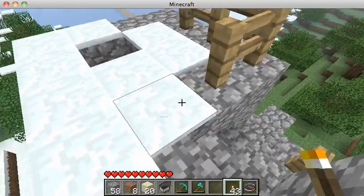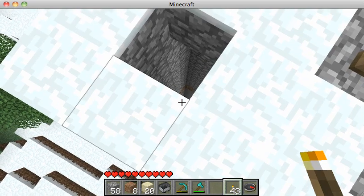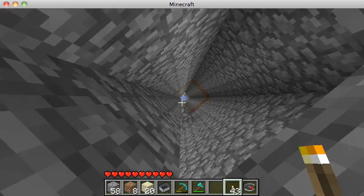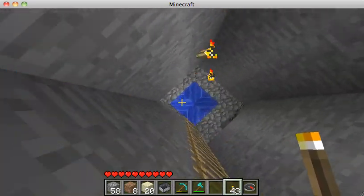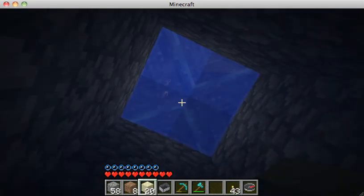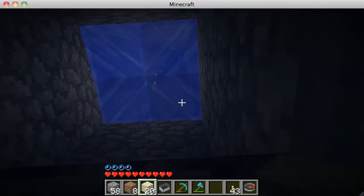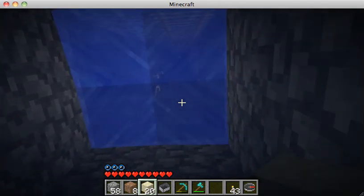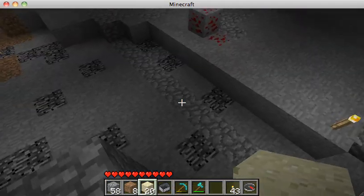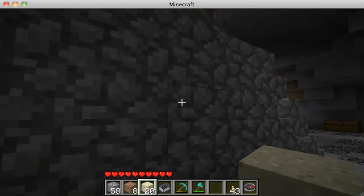I'll show you how that works. There is a tower, and if I jump down this tower — I'll hit shift and look down — there's a very long shaft. I fell anyways. There's a very long shaft that I fall into. It gets me into my mining facility, and it's basically a pool of water that I jump down into.